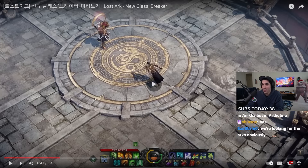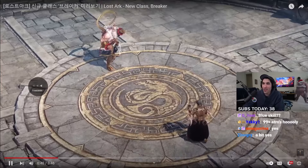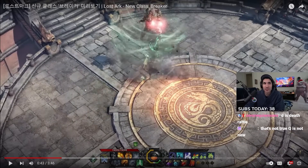That kind of looks like one of the skills I've seen before. Is that new though? It's like an uppercut skill. D is Deathrattle. That's what I was going to say.